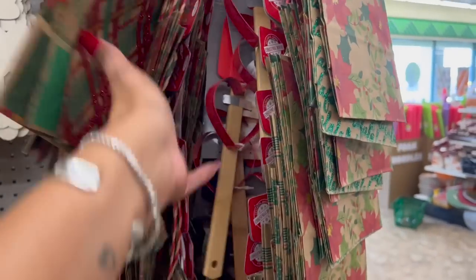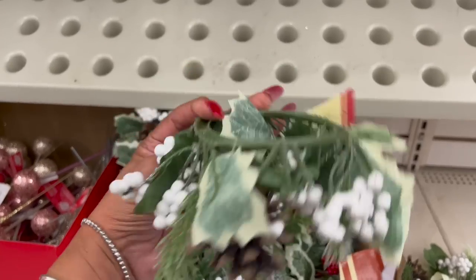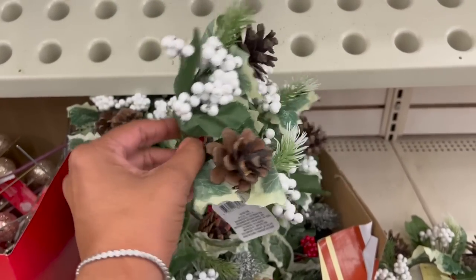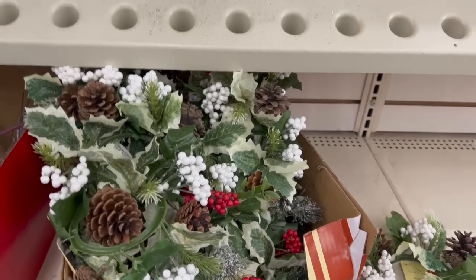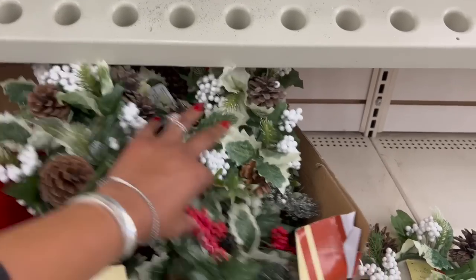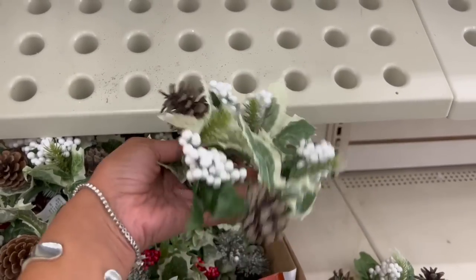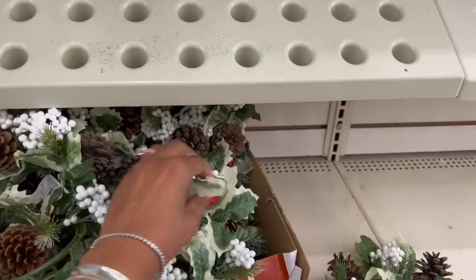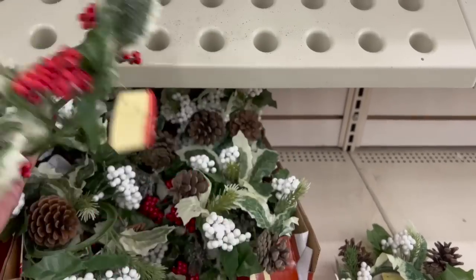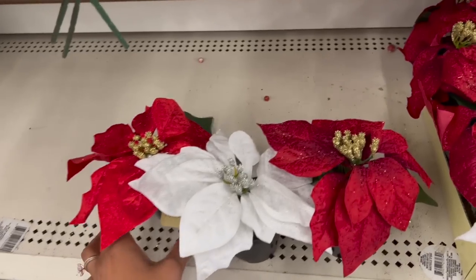These mini wreaths look new — I haven't seen these. How pretty are these! They have this one with the pine cones and white, then one with the red, and then the flocked one — isn't that cute! I figure you can put a glass tea light in it and make it into a mini centerpiece. These are pretty for $1.25 — I really, really like these.